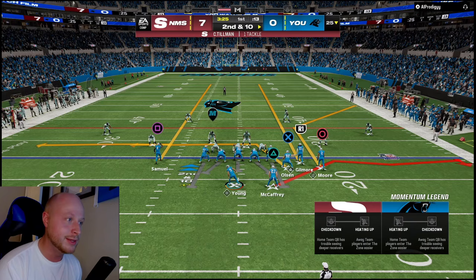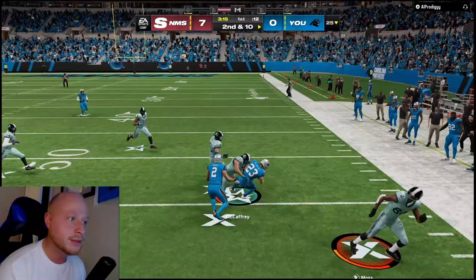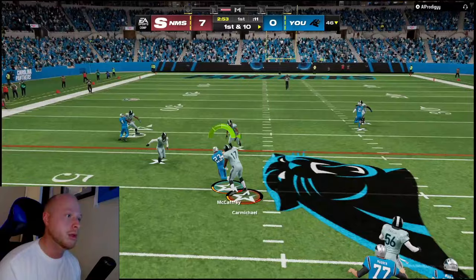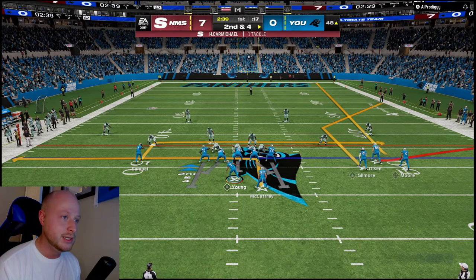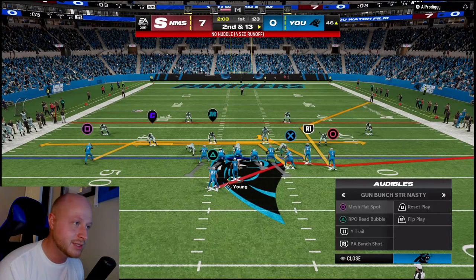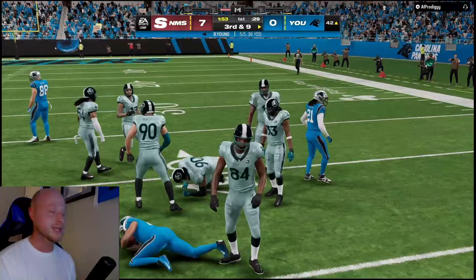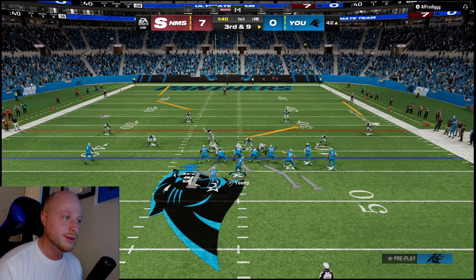We're going to try to make a response drive. Opponent is in Dollar coverage - checking down. He almost lurked me on that play. He's trying to run an A-gap blitz so we need to remember to block it. Aaron Donald's inside stuff ability is the most annoying ability in the game - stopped us for minimal yards. Trying the slide protection to block the A-gap.